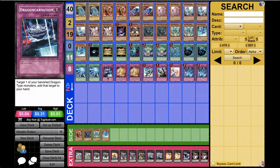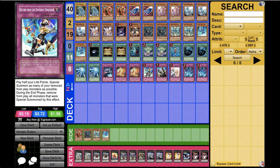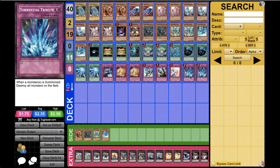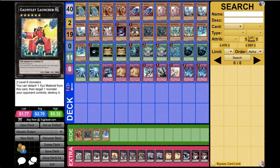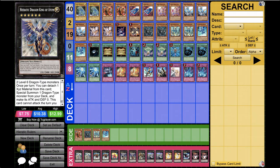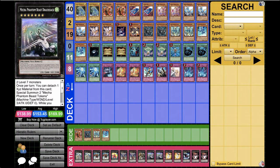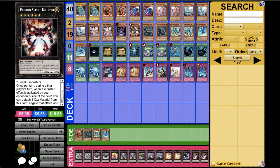And now for the traps, I run 1 Dragon Coronation, 2 Heretic Seals from the Ashes, 1 Return from a Different Dimension, Solemn Judgment, Solemn Mourning, and 2 Torrentos. Now for the extra deck, I run 2 M7's, 2 Gaia's, 1 Goblin Launcher, 2 Attempts, 1 Exabeetle, 2 Drago Sacks, 2 Big Eyes, 1 Focus Force, and 2 Photon Strike Bowser.